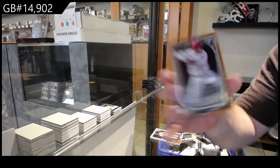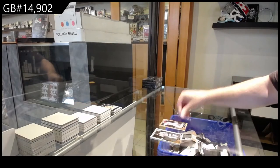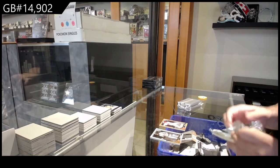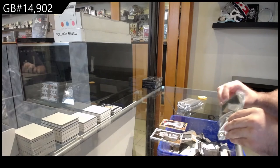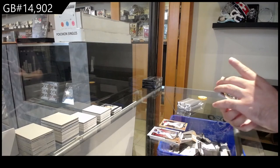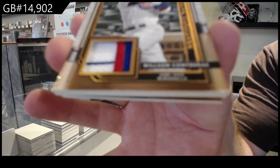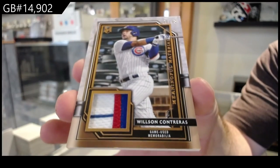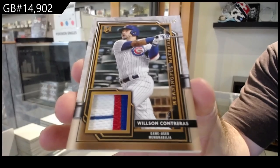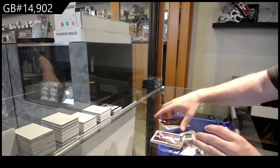We've got a Mike Trout for the Angels — gold base. Tell me that's a big card! We've got a Contreras patch, number to 35, for the Cubs. Nice patch, Chicago Cubs — Contreras. And we've got a Goldschmidt for the Cardinals, gold base.